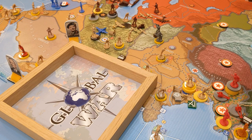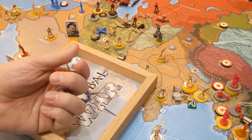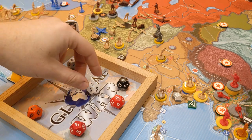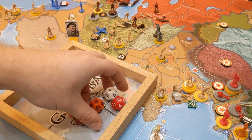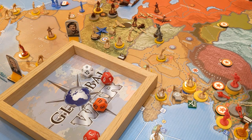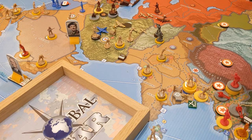Second battle is Northern Iran. Two red dice for fighters, orange for the tactical bomber, black for our infantry. White for his infantry, gray for cavalry. Round one: one hit to my infantry with the tactical, one hit against me - my infantry is taken off, he loses cavalry. Round two: we succeed in wiping him out. We lost one infantry; his two units are gone. That takes care of that battle.